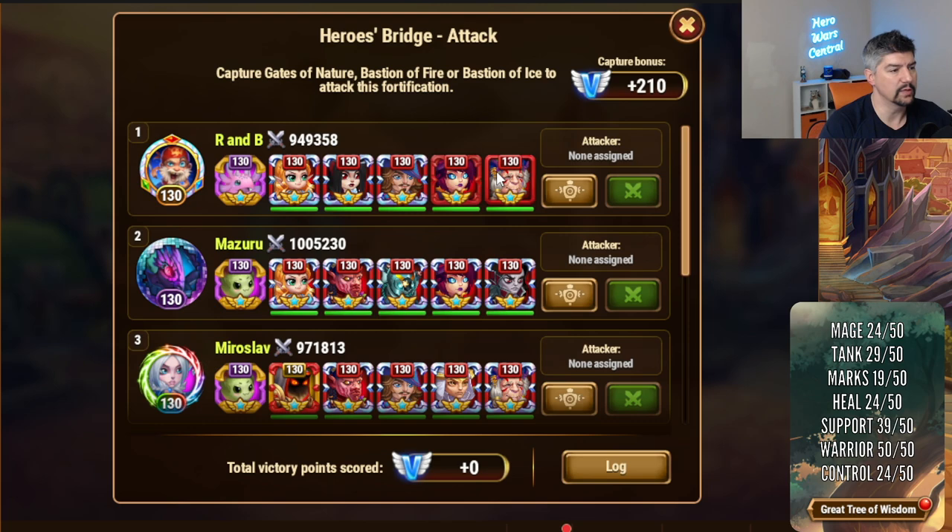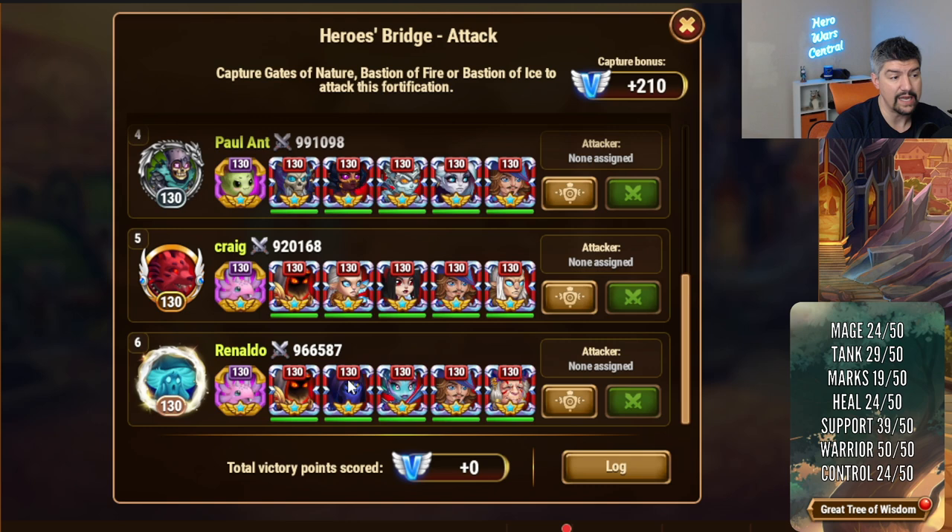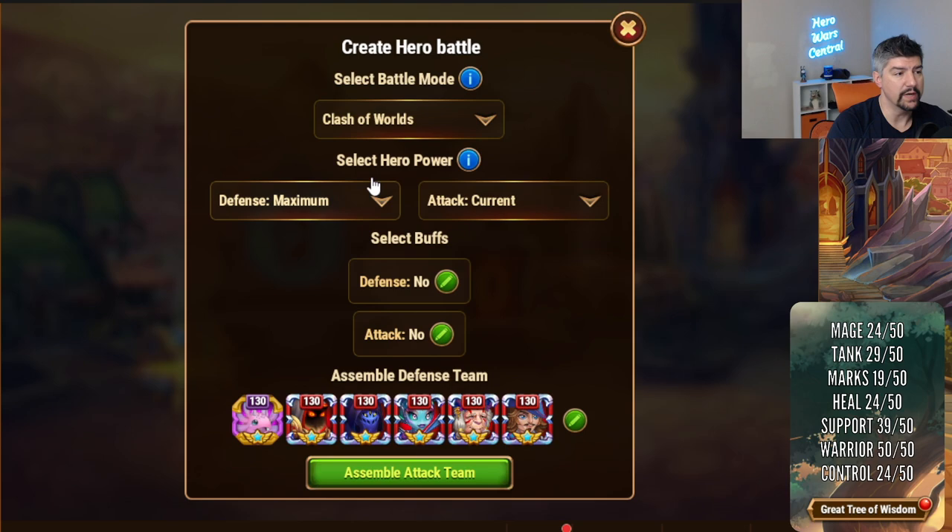Spoiler alert: I think anytime you're going up against any nebula-boosted physical attacking heroes — like a nebula Kark or a nebula Dante — I don't think Julius has enough stats yet to really survive, even with some of the shield tech you throw in. Kark isn't as bad as nebula-boosted Dante; Dante's pressure is just too much.